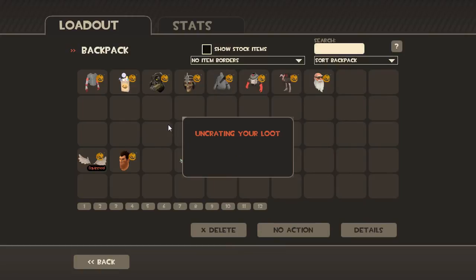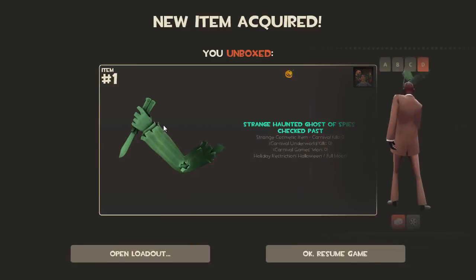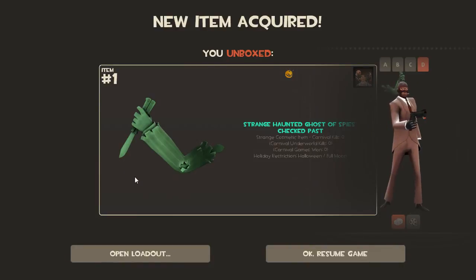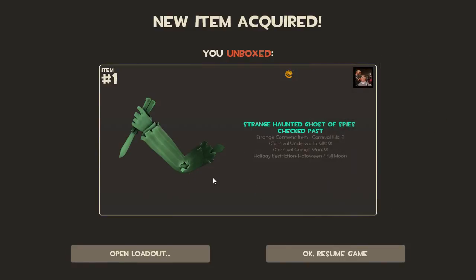And the last crate — the Spy one. What are we going to get? Holy crap — a Strange Haunted Ghost of Spies, an all-class strange one! That was pretty lucky. It's like a ghost following you around with a backstab animation knife sort of thing. I'm really glad I managed to get a strange one. It counts carnival underworld kills, carnival kills, and carnival games kills — that is pretty cool.